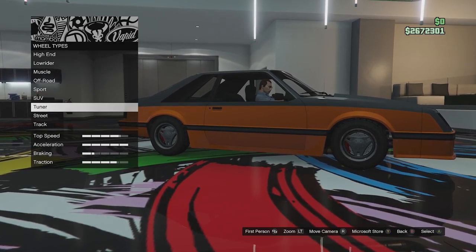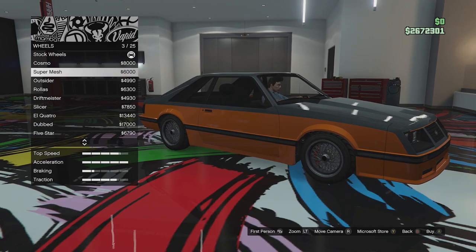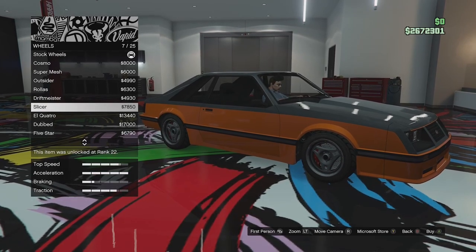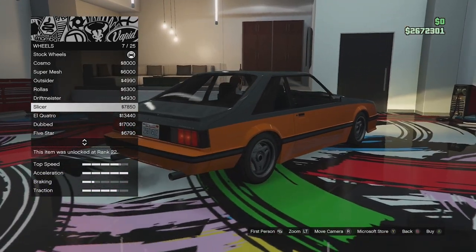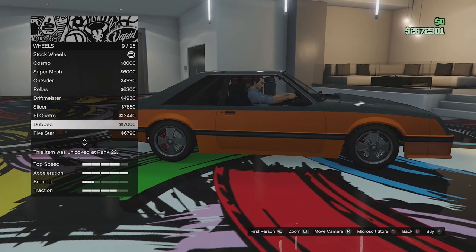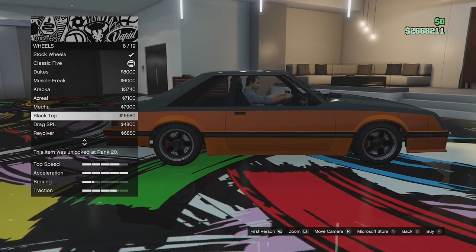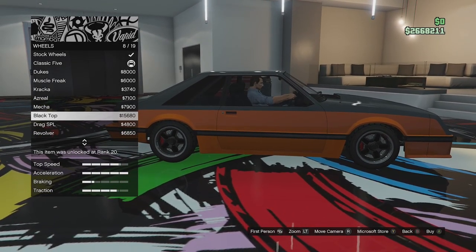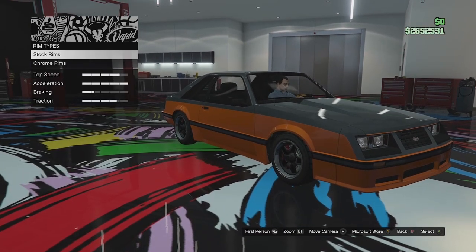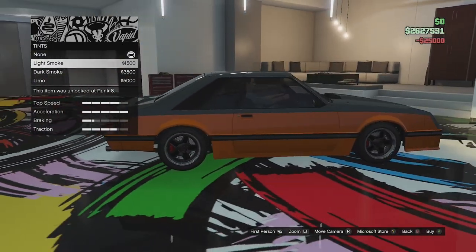For wheels - you can't get the exact stock wheels but in the tuner category there are a couple that look similar: the Drift Miser ones and the Slicer, which is the closest to the stock wheels. We did those on the police car version so I want something a little different. I found wheels in the muscle category called Black Top and painted them black - they're sort of generic five spoke muscle wheels and they look very nice. We'll apply bulletproof tires and tint the windows with a bit of light smoke.